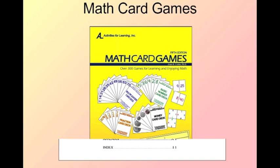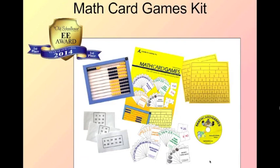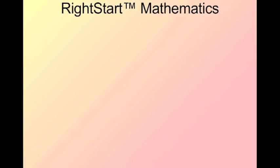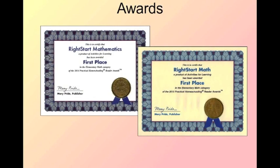All of these games are taken from the Math Card Games book written by Dr. Cotter. This book covers addition, subtraction, multiplication, division, fractions, clocks, money, and number sense. The Math Card Games kit includes the card book, an abacus, the cards, fraction charts, and a DVD showing how to play fourteen of the games. The kit was awarded the 2014 First Place Excellence in Education Award from the Old Schoolhouse. The games are also part of the Right Start Math curriculum, which received the 2014 and 2015 First Place Awards from Mary Pride's Practical Homeschooling Reader Award.